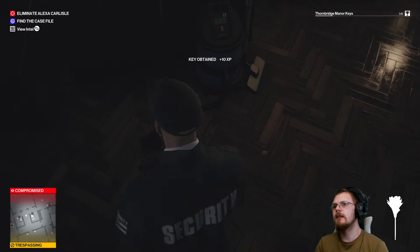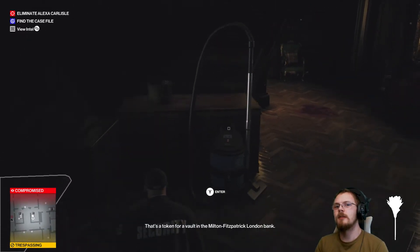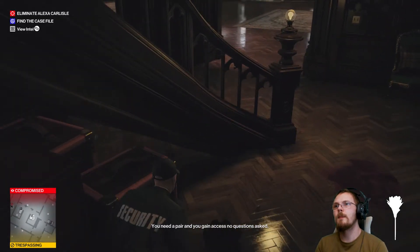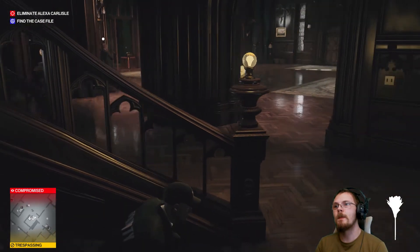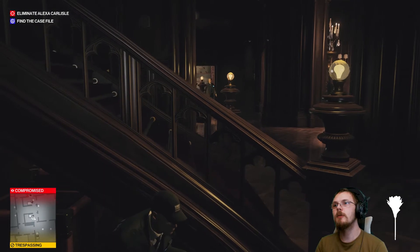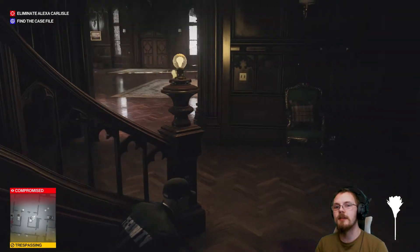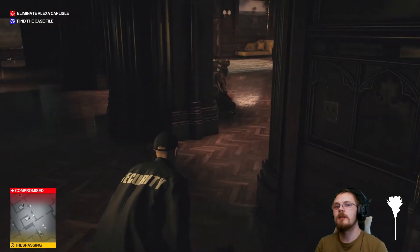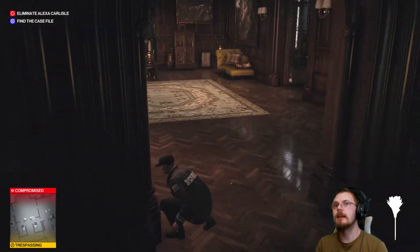I pick up a key and a token — it's a token for a vault at the Milton Fitzpatrick London Bank. You need a pair and you gain access, no questions asked. I bet that's where Madame Carlisle keeps a copy of the Edwards file. Who carries the other one, I wonder? That guard's going back upstairs — I took the other one so I couldn't get his disguise.